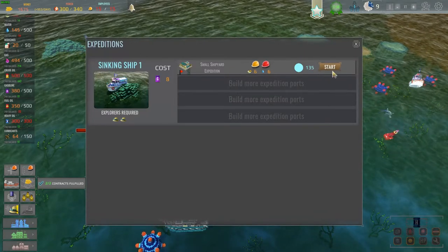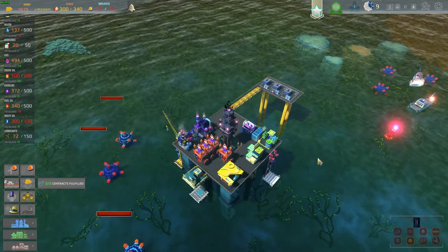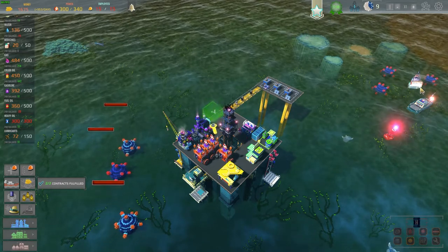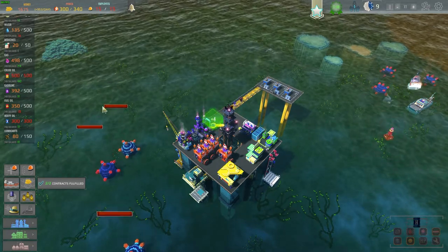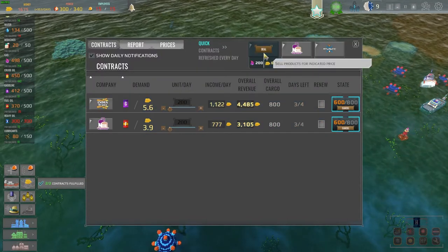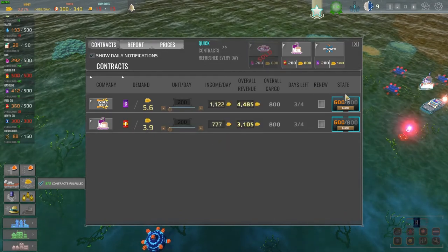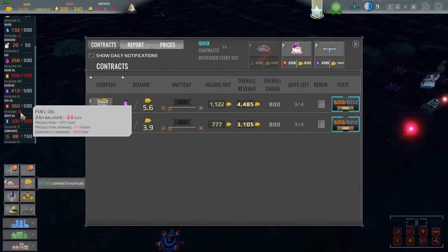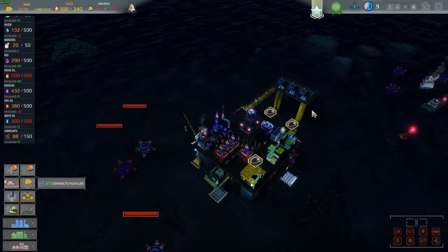We've got a couple guys ready for the expedition — they're going to the sunken ship. Let's get that started, it's 140 seconds, and the sunken ship is right over here. Who knows what we'll get from that, hopefully something good. We can also sell off some extra gas, which we always have extra of. A little sketchy on the fuel though — because I changed the guys in the refinery. We're actually losing some on a day-to-day basis — oof.